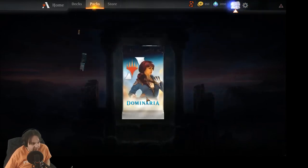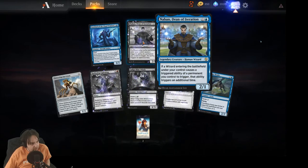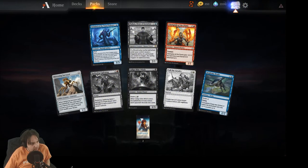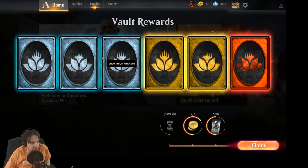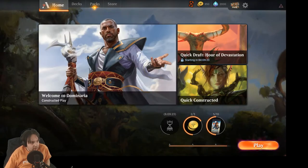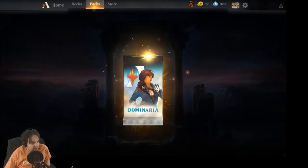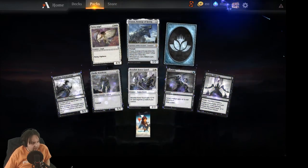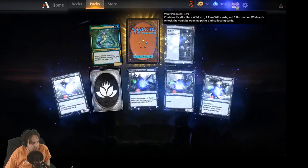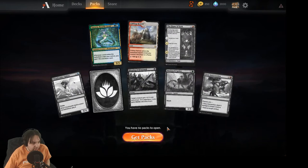Rodent Force — not exciting. Literally another Naaban — four Naabans from this one set of 90 packs. We need to clean out the vault again. Two packs left. Another Traxos — not exciting. And we end on a weak note: Clifftop Retreat.